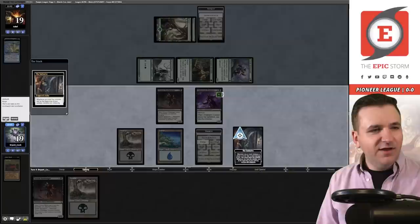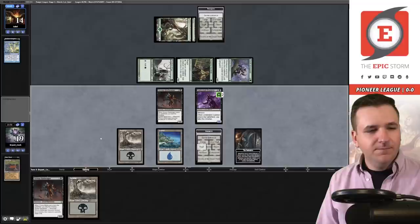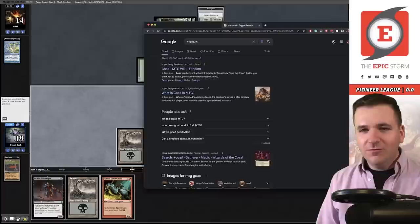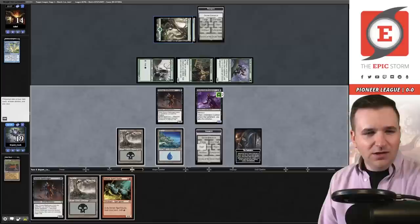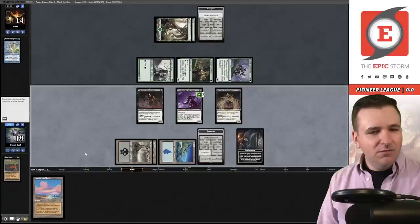Now we get to go into Trap, which makes them lose five life — they go to 14. I actually hit it! Goad target creature — I have no idea what that means. Let me Google 'MTG goad' real quick. Okay, so it forces creatures to attack, preferably someone other than you. I spent a whole lot of time looking up something that did not matter. Let's play the Battle Rager, venturing slightly deeper into the Undercity. I thought I got to choose — oh no, that's the middle one. My bad.